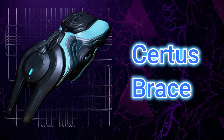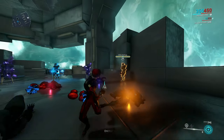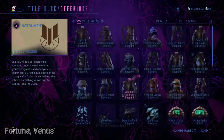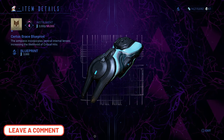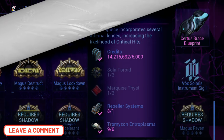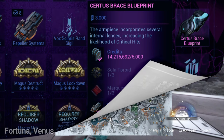The last piece of the AMP to build is the Surtis Brace, which grants an additional critical hit chance. The blueprint is bought from Little Duck in Fortuna Venus for 3,000 standings, and you must be Ranked Instrument with Vox Solaris. The materials needed are Sola Toroids, Marquise Thyst, Repeller Systems, and Tromuzon Entroplasma.